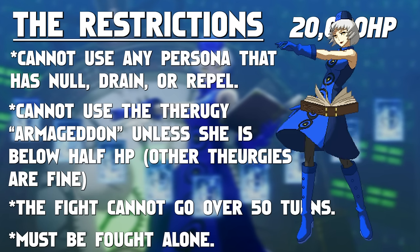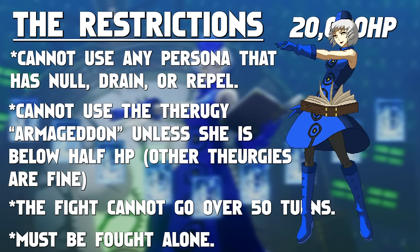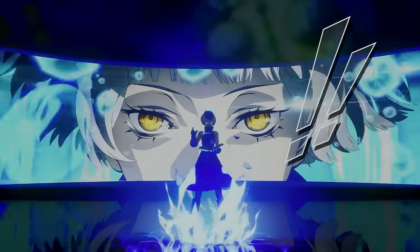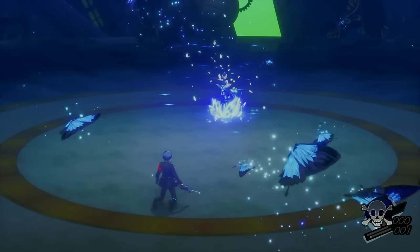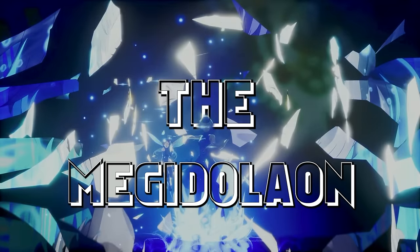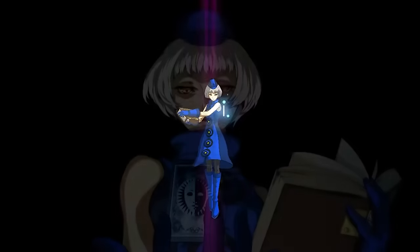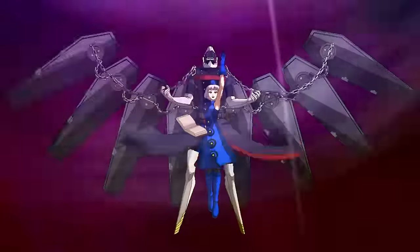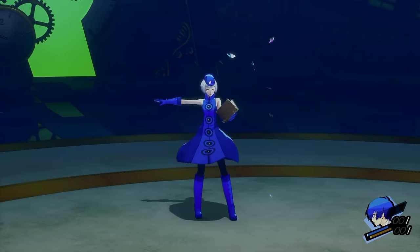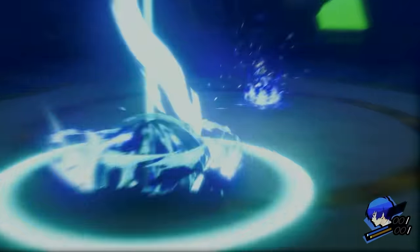Failure to adhere to any of these rules whatsoever will result in this — Elizabeth's most infamous move, the Megidolaon. Elizabeth's Megidolaon, at least in this context, is a special instant kill move that she'll pull out once you've violated her rules, signaled by her using Pixie to heal herself completely before blasting you.